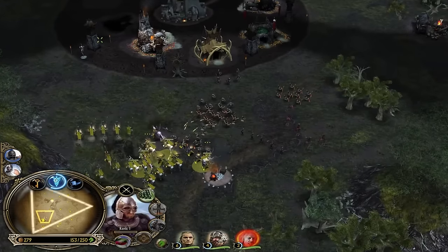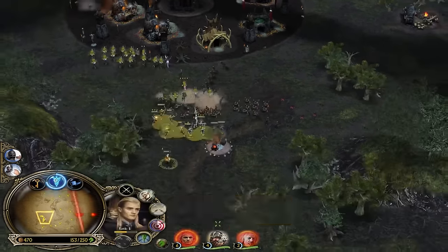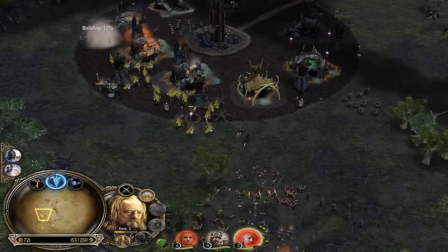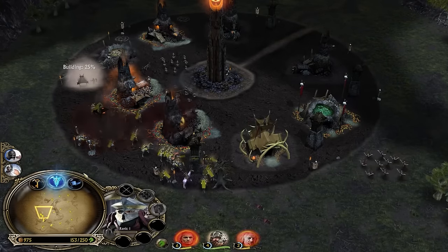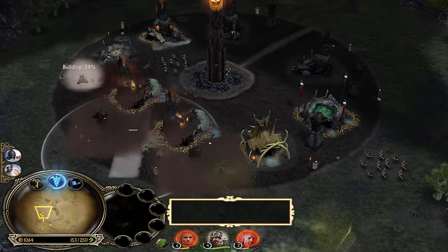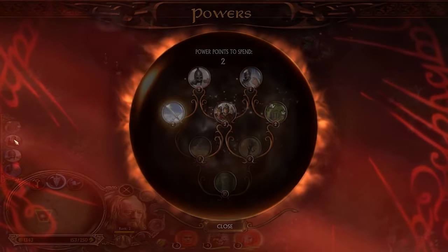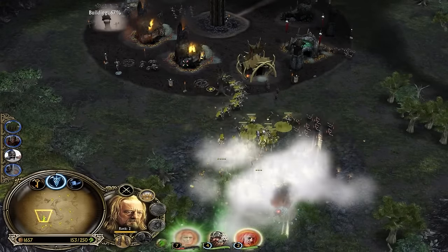Rohan also has the most strategic diversity. Mordor and Isengard and Gondor are pretty basic factions without too much variety, but with Rohan and Mordor you have plenty. With Mordor you can go for Haradrim pits, the mobile kill pit, trolls, a Nazgûl rush, or make combos. If you don't execute your strategy correctly you'll just get crushed.